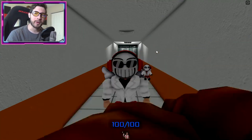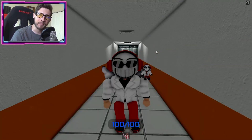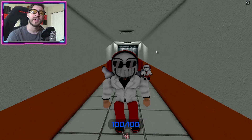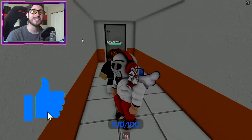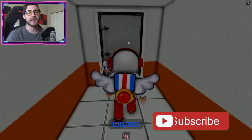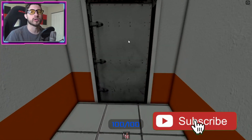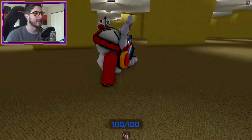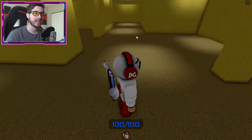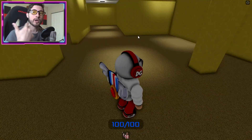Hello everybody and welcome back, my name is Digi and today I'm gonna be showing you guys how to get the hem badge. Right here in spawn, what we're gonna do is head through this door right here. When you do that it's going to teleport you to a certain spot in the back rooms. This is the spot you want to be in — if you do not get teleported here, just reset and go back through the door.